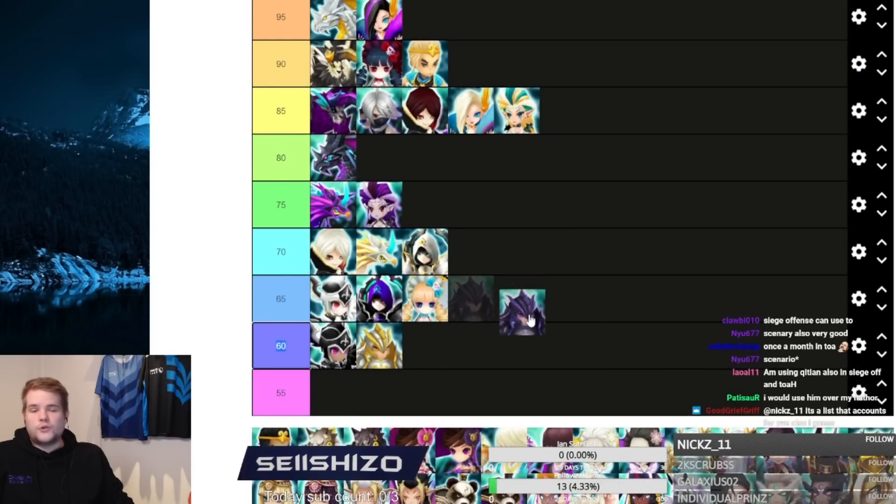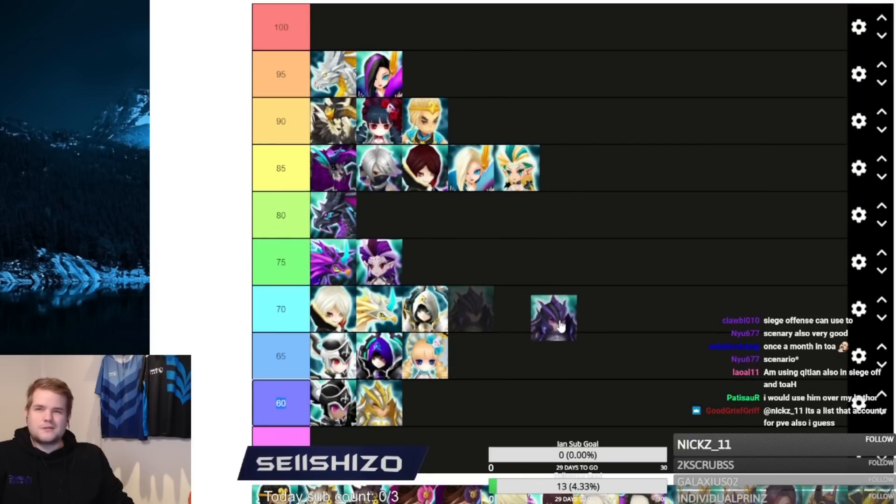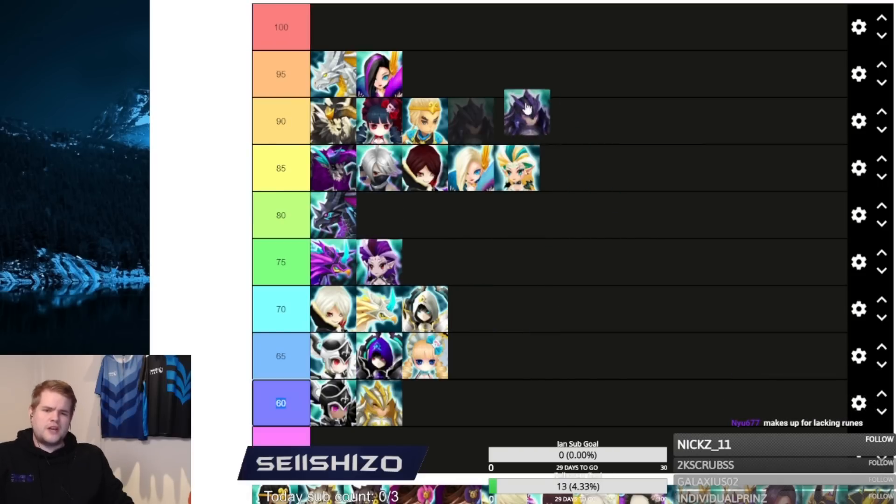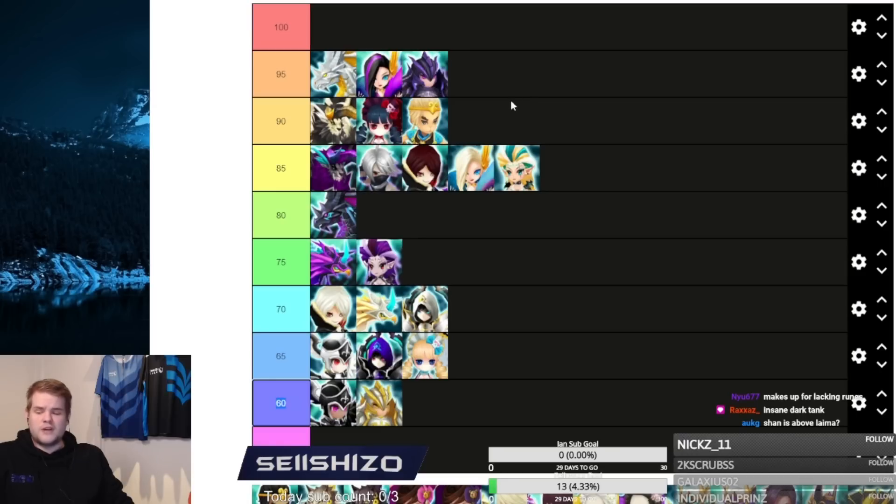Ragdoll is clearly just an RTA unit — some people use him on arena defense but I've rarely seen him in siege offense unless you have a weird Pico combo. He's an insane dark tank in RTA — 95. Also probably one of the best dark tanks in siege offense because he has reflect damage.